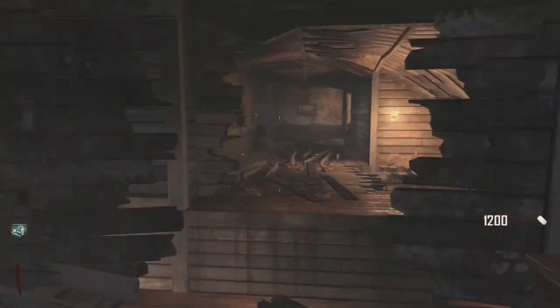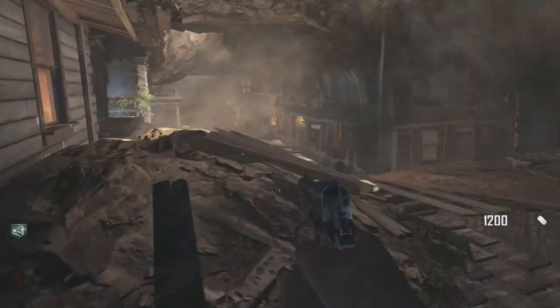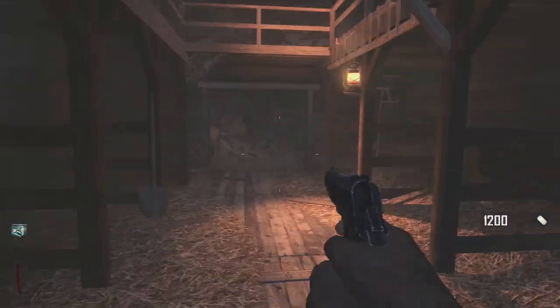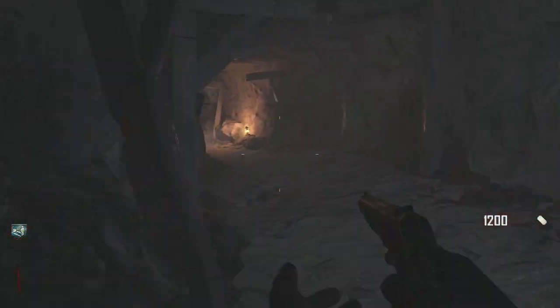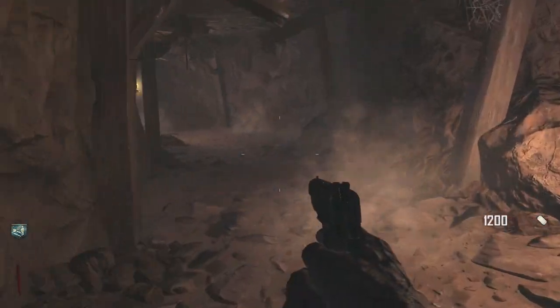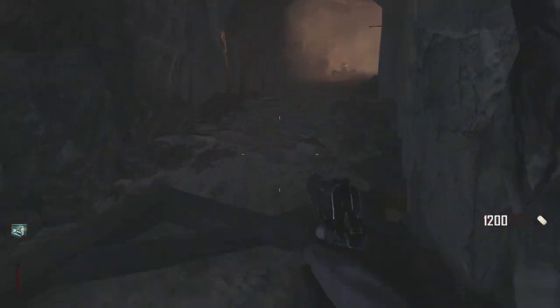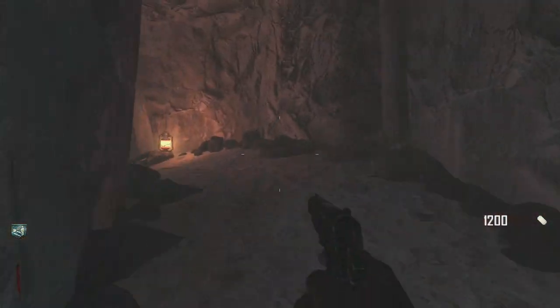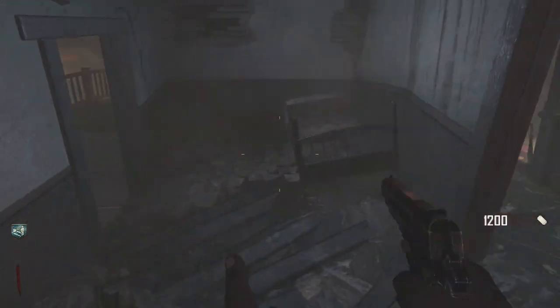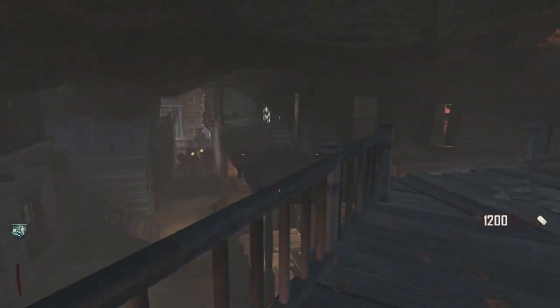There's a mystery box right there and a question mark over there. We're going to turn the power on and then go back and paint those chalks. This beginning tutorial is really just to get aware of the map, unlock doors, and get weapons. You don't even have to kill any zombies until later — you can play for about 10 to 20 minutes just going around and finding your way.